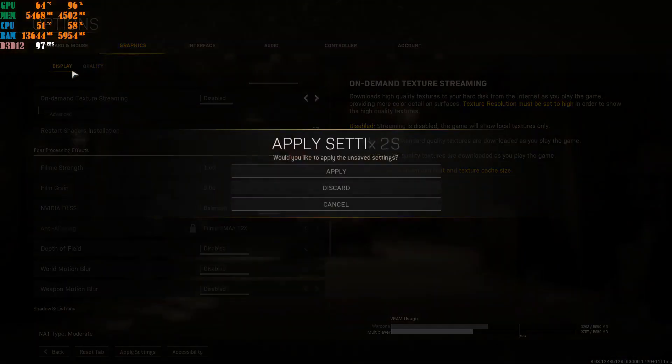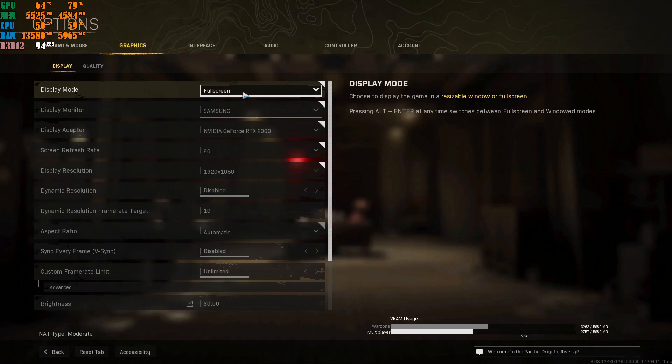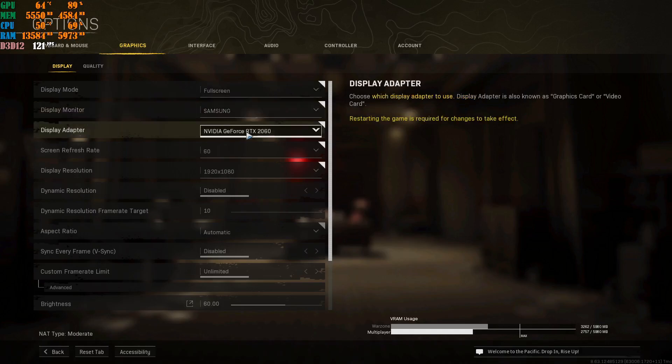Now if you go to Display, keep the screen mode at Full Screen — please do not change it. Set your display monitor to your native monitor and confirm your graphics card. I'm running an NVIDIA GeForce RTX 2060 OC, overclocked slightly for a few extra frames. In the test video it was at stock settings — I didn't open MSI Afterburner to overclock it, so I would have done around 170 to 180 FPS on Rebirth Island with the overclock. The test was stock standard CPU, RAM, and GPU.